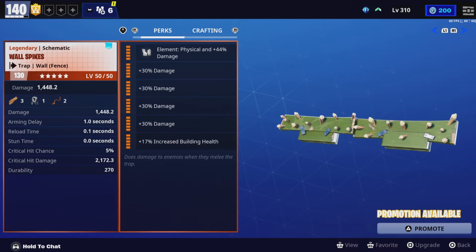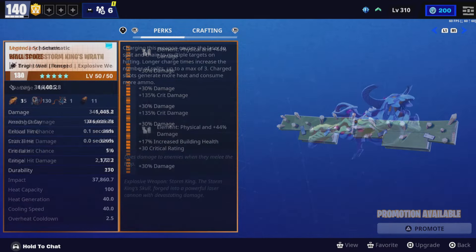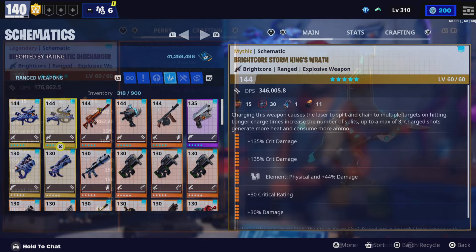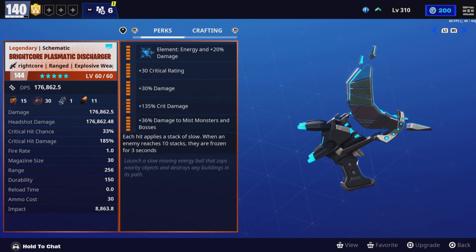I'm only using the wall spikes for the increased building health plus 17% — that's the only perk I'm using. The Storm King's Wrath is mainly to take out smashers and flingers, nothing else. And I'm using the plasmatic discharger again to just take out smashers. Literally nothing else.